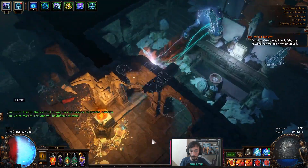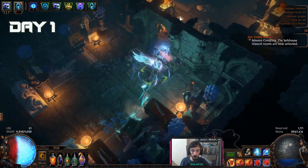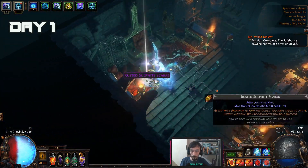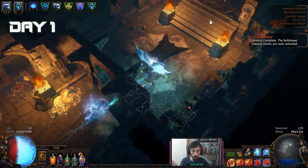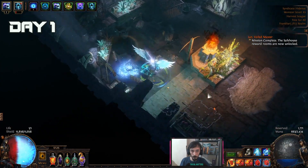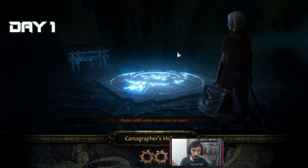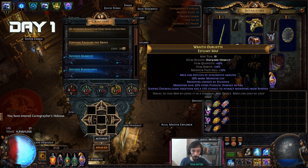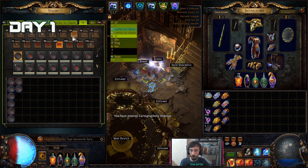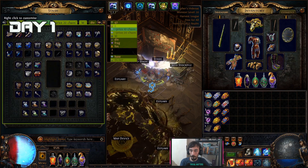At some point, the countdown will reach zero, we will start running to Hillock, meaning day one has started. Day one is very limited — even if I rush to maps very quickly, there won't be many unveiled items or prophecies on the market anyway. Since I can't get much time to play with my friends just for fun, my day one is spent with them — ultra casual, ultra chill. My goal is finishing leveling at the end of day one so I can pick up the pace on day two. Still, it doesn't hurt to keep an eye out for Aisling's help, Jun prophecies, and silver coins, as stuff can be extremely cheap on day one. Also, make sure to get the recipes from Acts and Labyrinths so you don't need to backtrack them later.